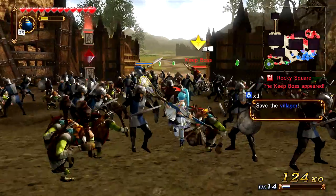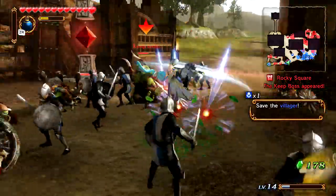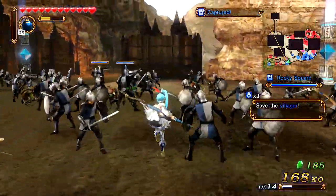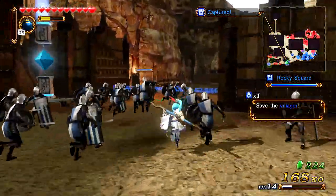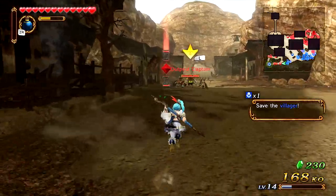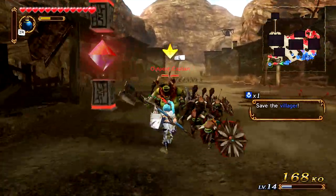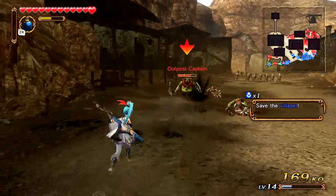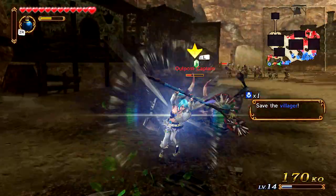It wasn't a bad pick — I like her as a character in this game — but I just felt like they should have picked Chad, the one with the glasses. It would have been hilarious: instead of Agatha you can play as him and he just uses a book. Actually that would have been a ripoff. I guess they would have had to come up with something unique.